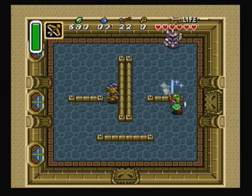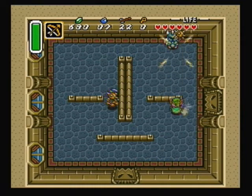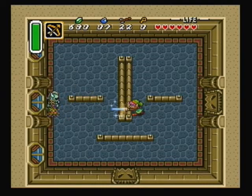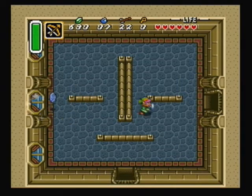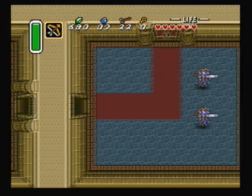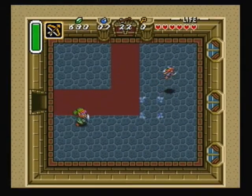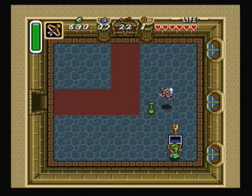In this room, if you're at full health, just stand where I'm at and shoot beams from your sword at these gold armored ball and chain knights. Pretty much do the same thing in the next room — just stand in the doorway and shoot beams. Easy enough. Got the key.